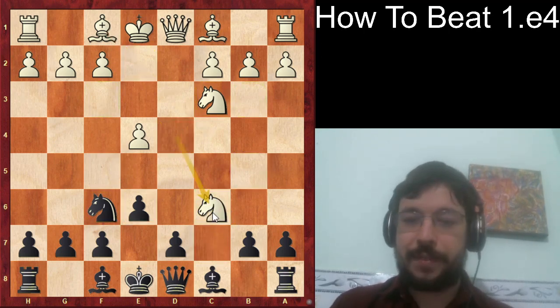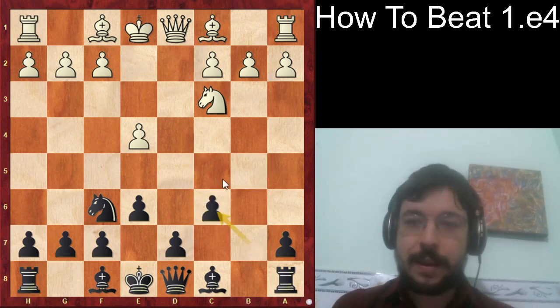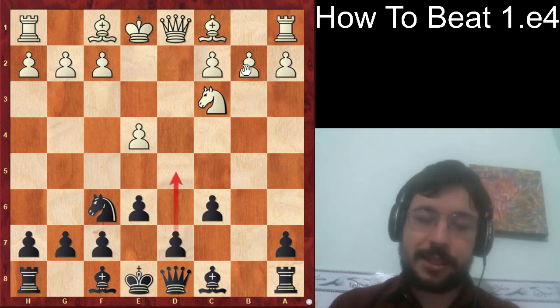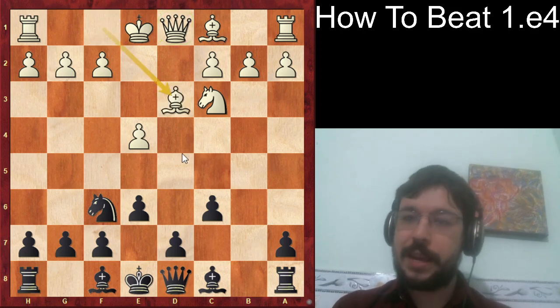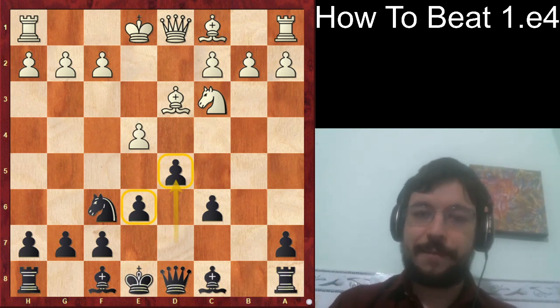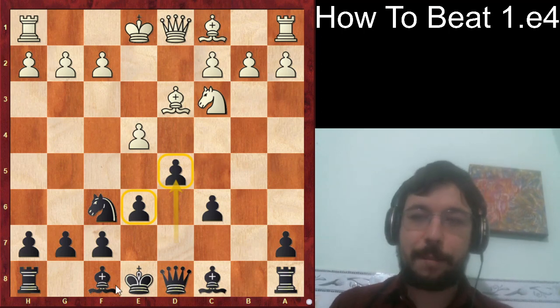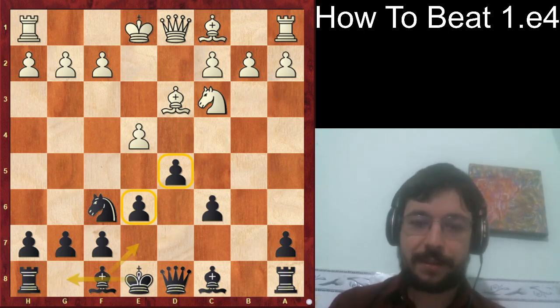The move knight takes c6 is one you're going to see a lot. If you're wondering which way to recapture, I recommend recapturing toward the center, because you want to support the d5 push in one go. Most often at below 1800 level, you'll see bishop d3, but after d5 Black has a very nice central majority. In the Sicilian Defense, if you successfully get in the d5 break you're generally doing very well. With moves like bishop b7 and castles, Black is very solid with nothing to fear.